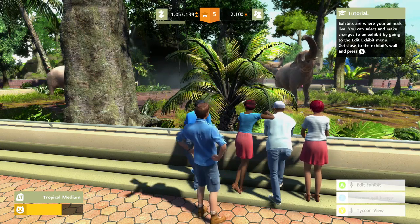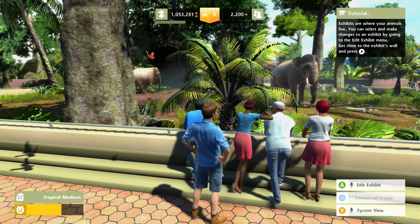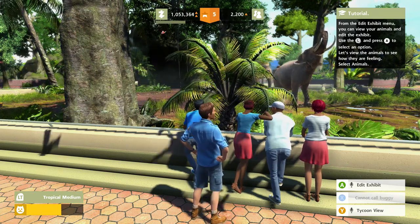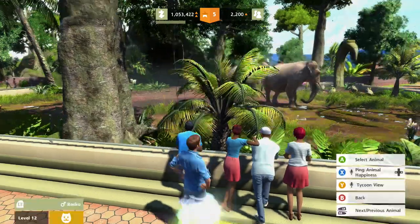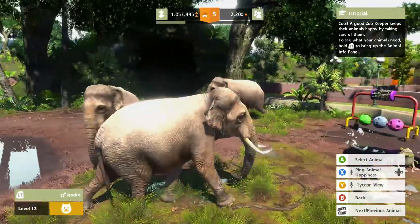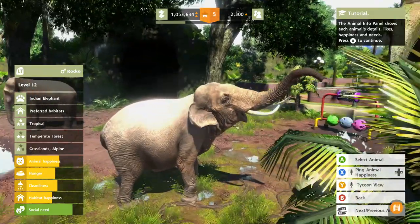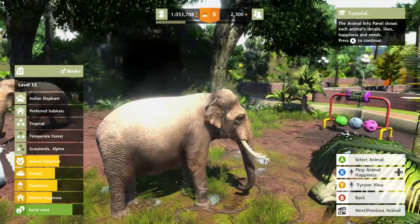Exhibits are where your animals live. You can edit it by going into the edit exhibit menu. Oh, you can view your animals in it — cool! So you hold left — rock up, that's what this guy's name is. He's just a little dirty, a little of everything. He's decent, he's doing alright.